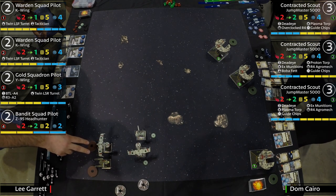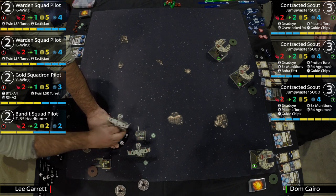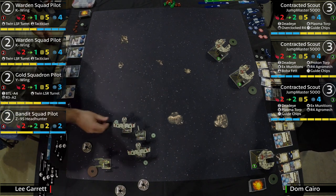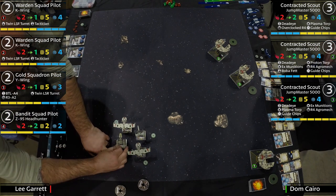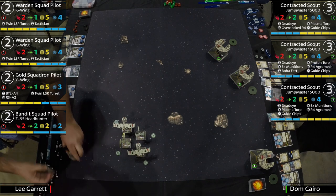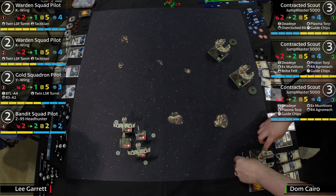That Gold Squadron Y-Wing is going to be able to — if he has somebody in his primary arc, particularly at range 2-3 because of the TLT requirement — give two stress and take two stress himself. That alone is wildly significant. Against aces, being stressed out is a problem. Once you get them stressed out, they can't focus or target lock, which means no munitions, no actions, no barrel roll.